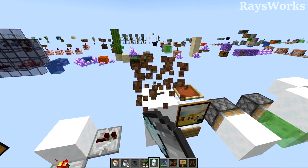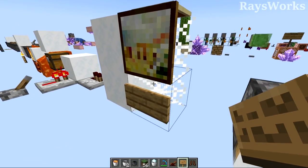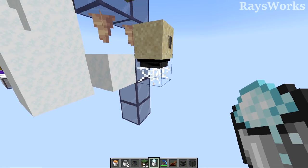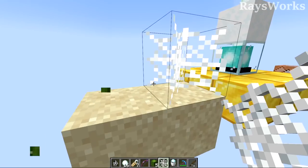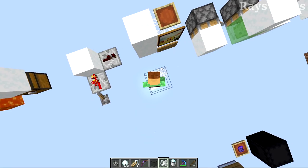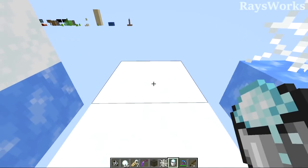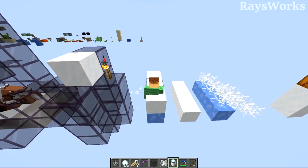Despite seeming similar to cobwebs in that items sink through it fairly slowly, you can't place things like paintings, signs, or item frames onto powder snow. Unlike cobwebs, falling blocks cannot pass through powder snow. But unlike cobwebs which break nearby cactus, powder snow will sit next to cactus just fine. Like cobwebs, you can place powder snow directly inside yourself, making MLG snow bucket a thing for the Nether. Walking through powder snow is slow, and placing it over blue ice makes it even slower.